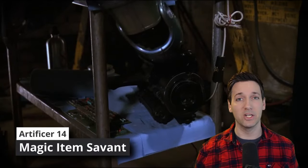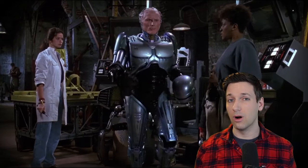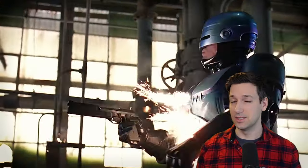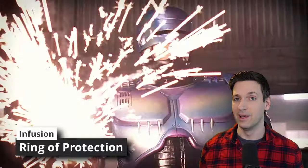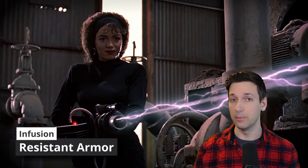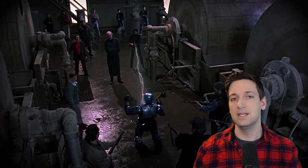At 14th level of Artificer, you get Magic Item Savant — now you can attune to up to five magic items and ignore all race, class, and other requirements when attuning. You also get to learn a couple more infusions. Just in case your armor class isn't insane enough already, I'd grab the Ring of Protection, boosting AC by one more point — you're pretty much impossible to hit at this point. And for elemental damage coming at you, I'd grab Resistant Armor, making you resistant to certain types of damage including elemental, psychic, radiant, and basically any type of magical damage.